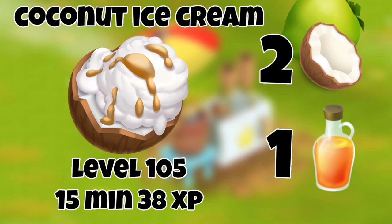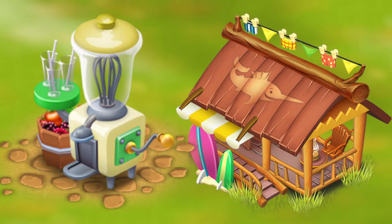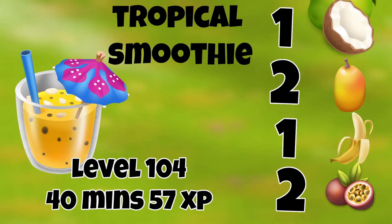Let's stay in the beach cafe for a refreshing smoothie made in the smoothie mixer — the tropical smoothie! It looks so delicious: one coconut, two mangoes, one banana, and two passion fruits. It's level 104, 40 minutes, and earns 57 XP. That's really good XP for that smoothie.